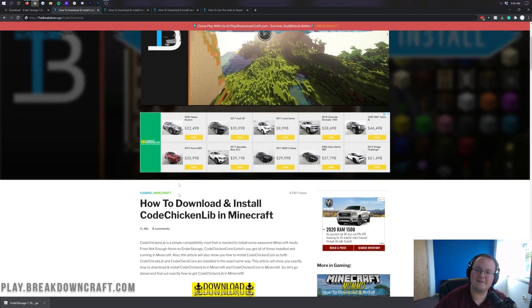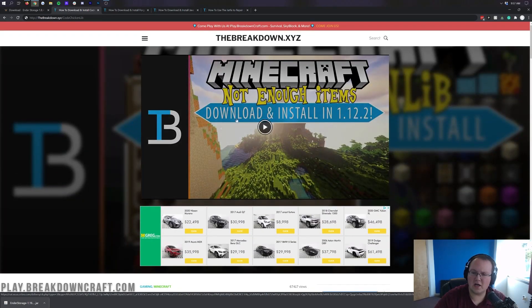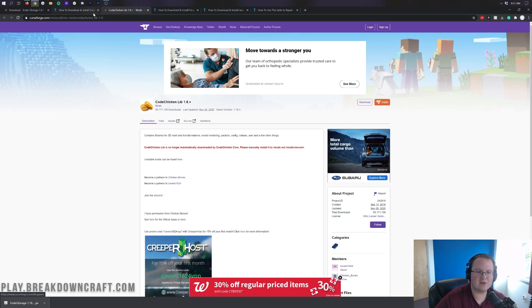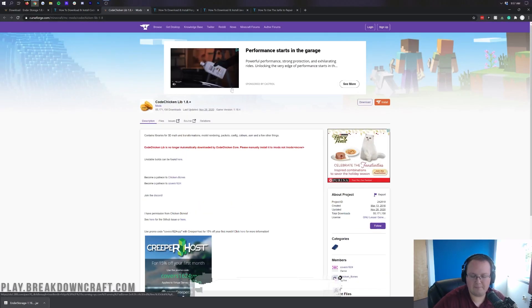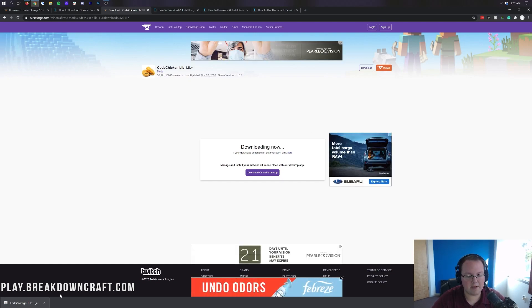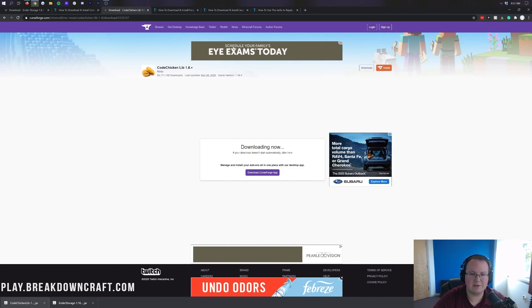You need the CodeChicken Core for Ender Storage in 1.16.4 — specifically, you need the CodeChicken Lib. It's a core mod required for Ender Storage to work. Once you're on that page, scroll down and click on the yellow download CodeChicken Lib button. It'll take you to a page; click the yellow download button there, and then you can download the CodeChicken Lib. Scroll down to the Minecraft 1.16 section, find CodeChicken Lib 1.16.4, and click the purple download button. As long as it says CodeChicken in the title, you're good to go. It's 100% safe to save it.